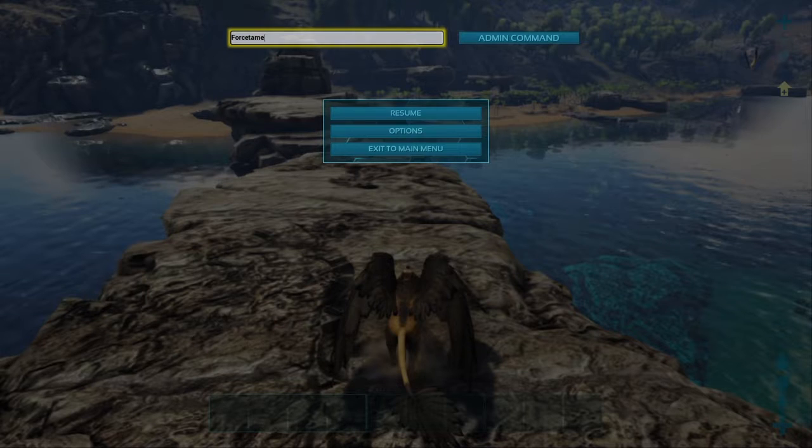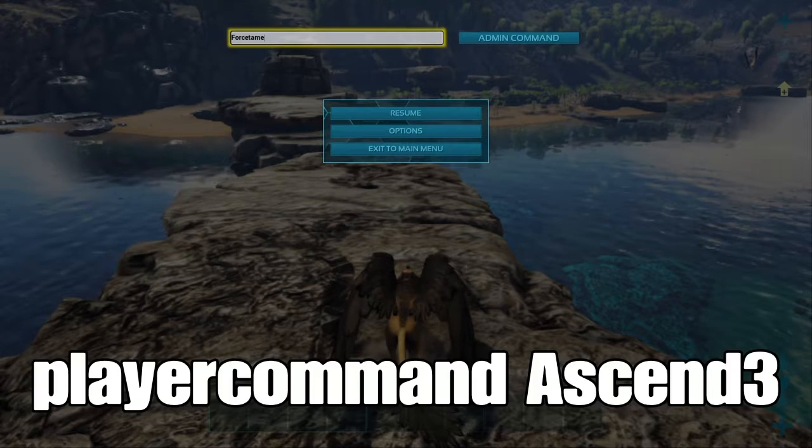I'll put what I'm typing in at the bottom of the screen, because it doesn't show the text box. In the admin command bar, you want to type: playercommand Ascend3 — that will ascend you to alpha, so you'll be able to play on the Ragnarok map in ARK: Survival Evolved.